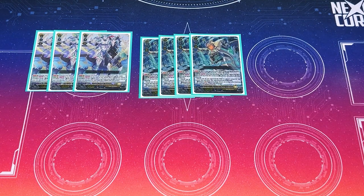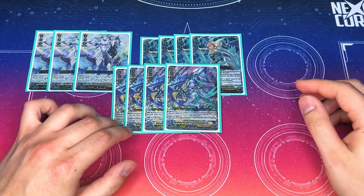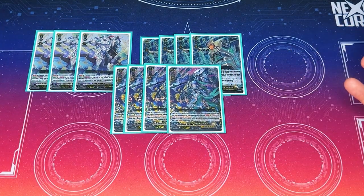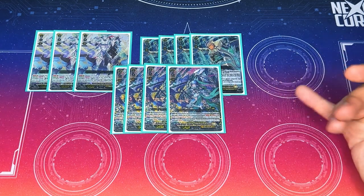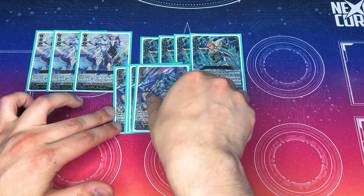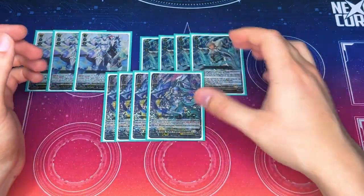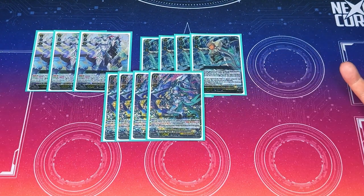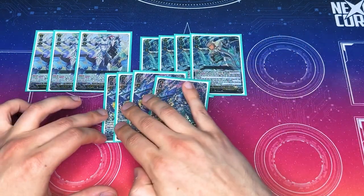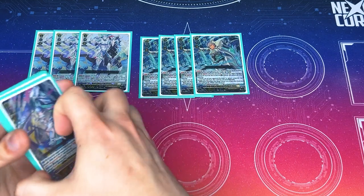Now going back into the traditional Bastion stuff — four copies of Rondalia, which gives all your rear guards boost. If you have a Bastion vanguard, you put this into your soul; your vanguard gets the skill where all your grade 3s get boost, so it's a continuous effect. It also has the ability when it's in the soul: you can put it in the drop zone to give one of your rear guards boost. So you keep filling up your soul, and when your soul's full of them you pull them out and keep giving your rear guards boost. This is how you consistently give rear guards boost without having to worry about filling your soul with cards like Darkstrain.